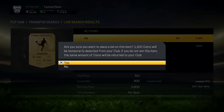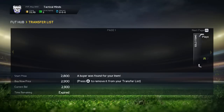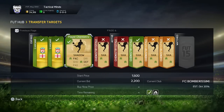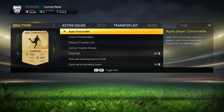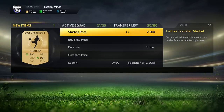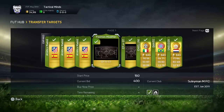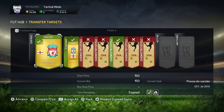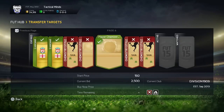I'm pretty much just bidding 2,300 to 2,400 coins on each of the chemistry styles, and I was winning quite a few of them which is quite good. You can see here the one I just listed up has now sold for 2,900 coins and it sold within the first minute. Just some more proof — got another Shadow at 2,200 coins which is quite good, and I started to list it up for 2,900 coins. I also managed to get one more Shadow chemistry style as you guys can see as I'm scrolling through my trade pile right here.